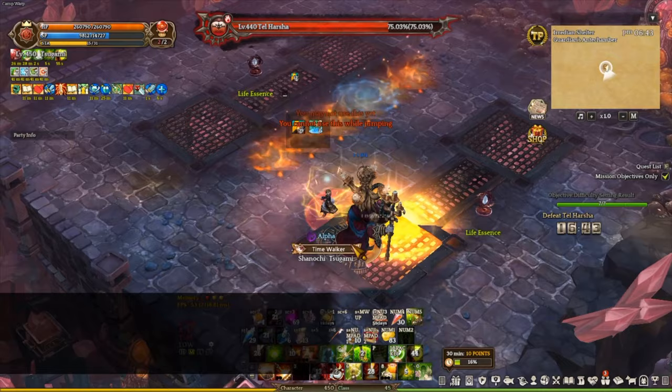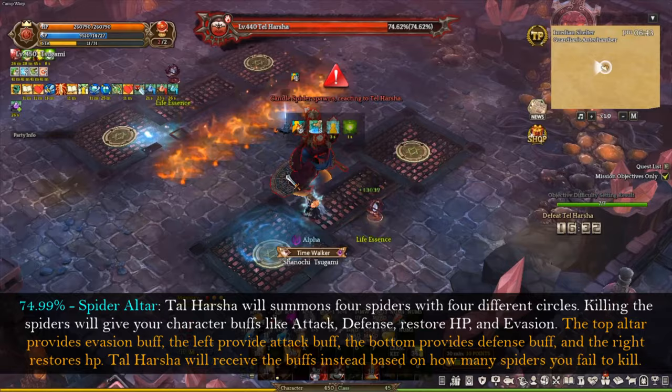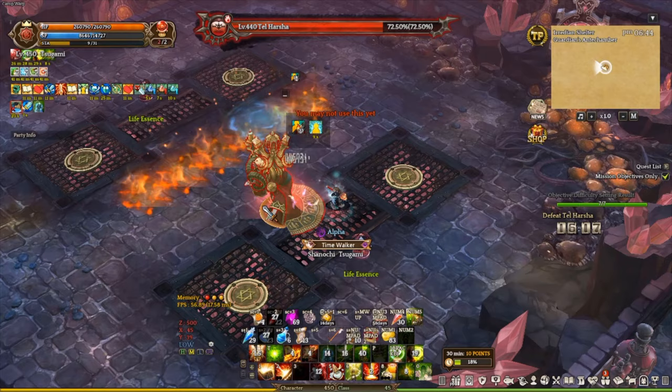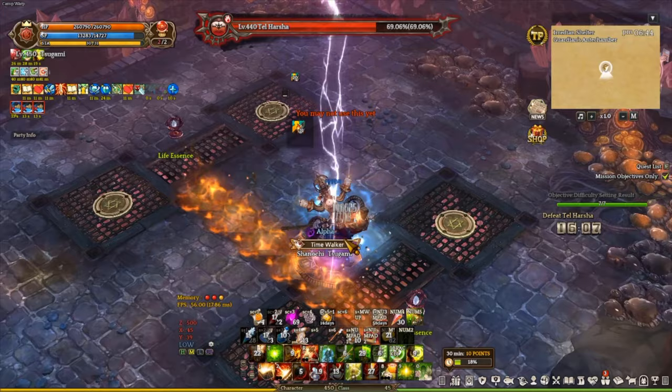So the best thing you want to do is actually move away from it. Don't look back and focus on dealing damage on Tar Hashtag. The next mechanic is the spider altar. Tar Hashtag will summon four spiders with 4 different circles. Killing the spider will give your character a buff like attack, defense, HP restore, or evasion. The top altar provides evasion buff, the left one provides attack buff, the bottom provides defense buff, and the right one restores HP. Tar Hashtag will receive the buff instead based on how many spiders you fail to kill. I recommend killing the right one first because it will restore Tar Hashtag's HP if you fail to kill it. The bottom, top, and left ones don't really matter as long as you have enough damage to kill Tar Hashtag. Otherwise, always go for the right one if you think you're going to fail the altar mechanic.